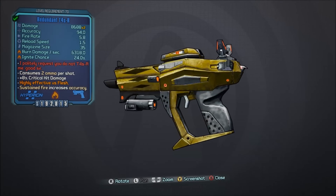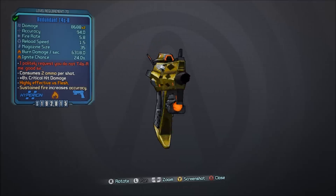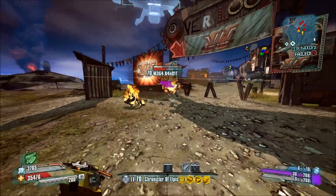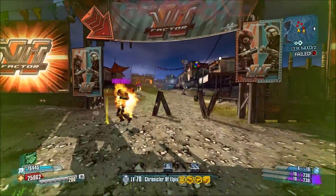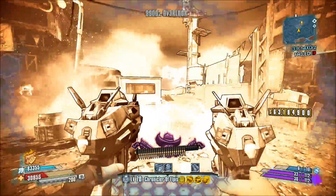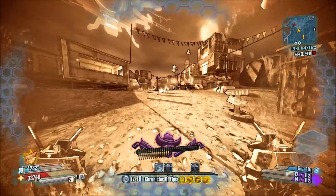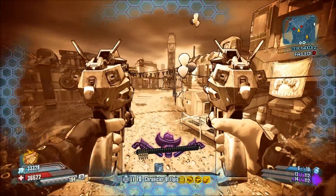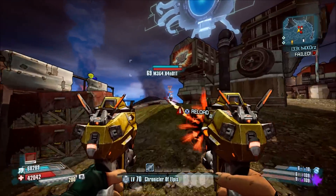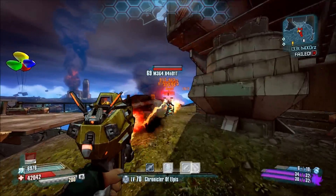Number 7, the Taser. The Taser is a Hyperion pistol unique to Borderlands the pre-sequel and it also fires laser projectiles as opposed to normal bullets. The Taser has high fire rate, high accuracy, and high elemental effect chance, and this pistol works wonders when dual wielded on Nisha because the projectiles have low hit scan. It's also one of the first weapons you acquire for the holodome challenge in the pre-sequel.